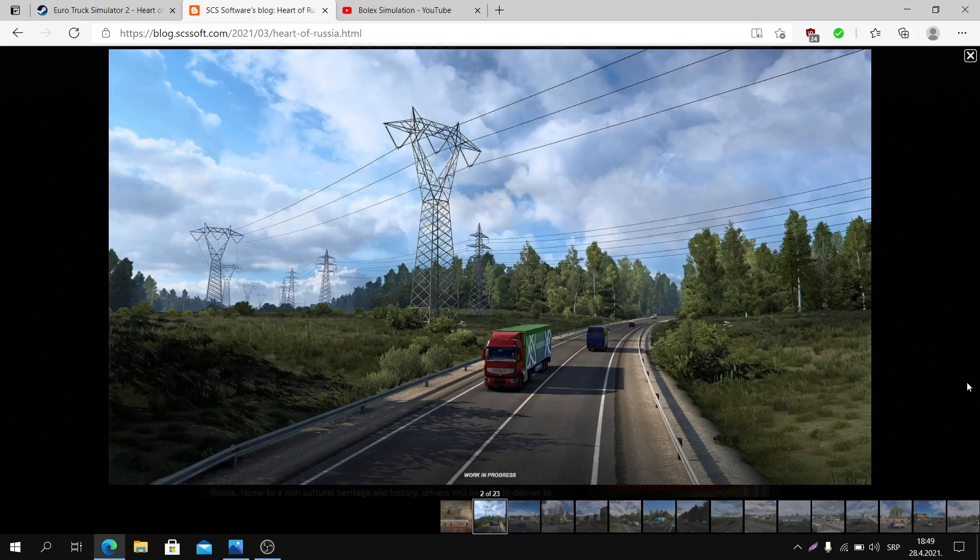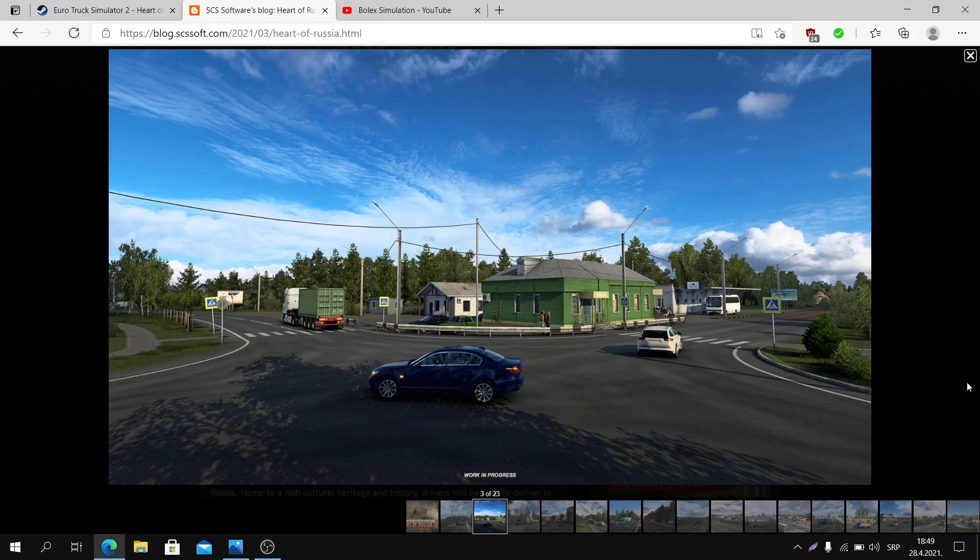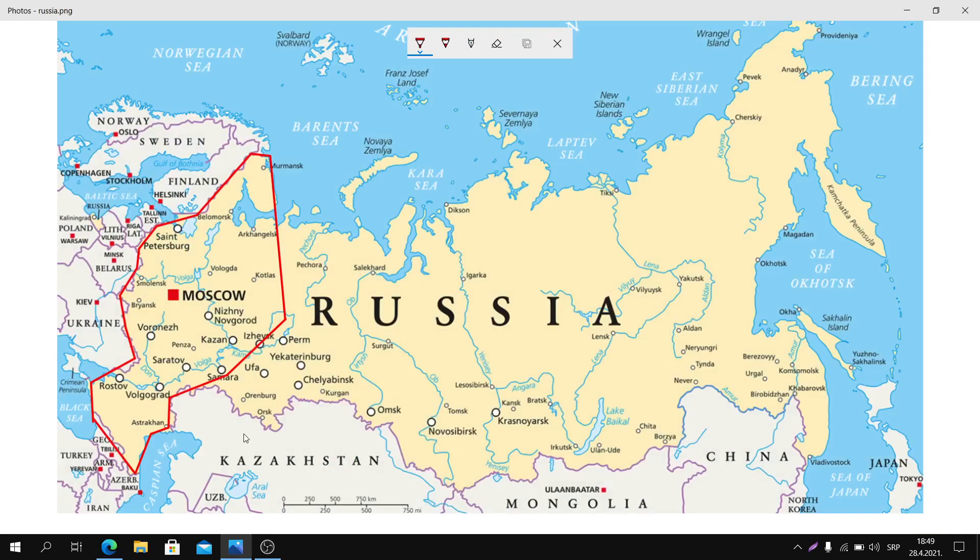What the people from SCS Software told us is that they are working on the biggest DLC ever in terms of map range. On the map you can see the red lines outlining Russia, and within those lines are the expected regions to be added. They said they are focusing on the upper Volga region, so we can say for sure that this map region will be added in the next DLC.